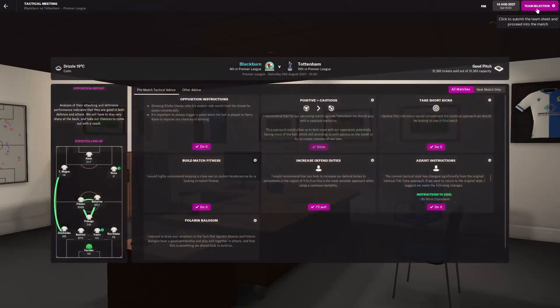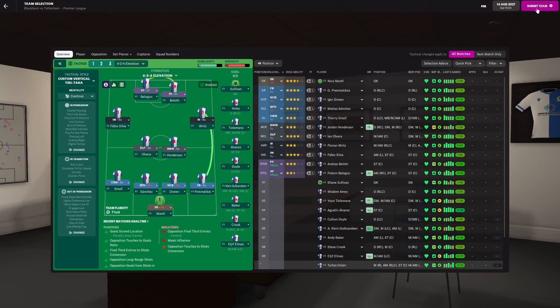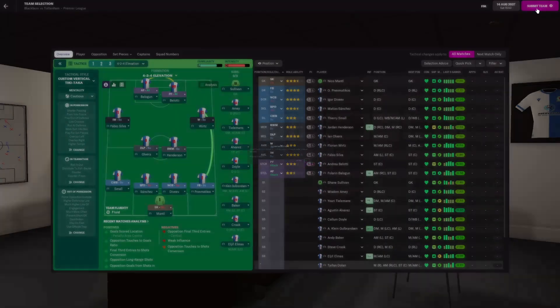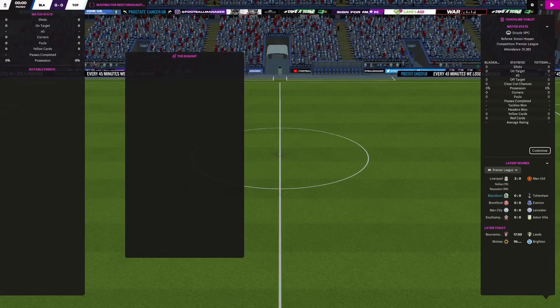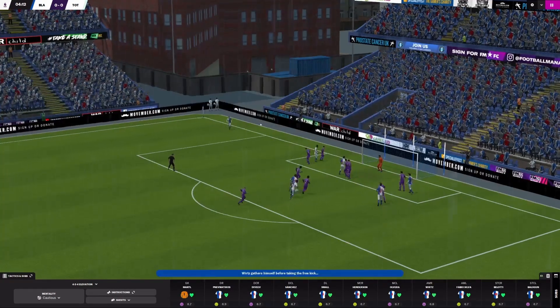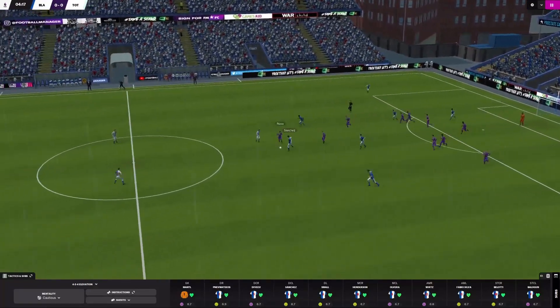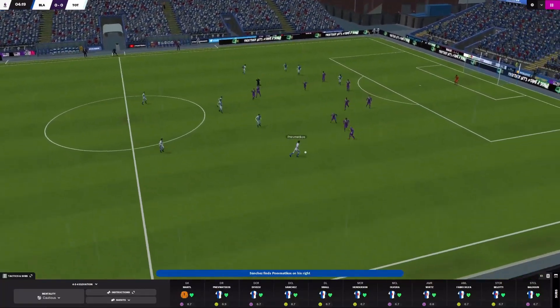You've seen all these screens before. We'll jump through to some match footage now so you can get a like-for-like comparison and see how it's different to some of the skins in the rest of the video. The first thing to note is that the club names at the top are just abbreviations, and by default, there's nothing on your Touchline tablet — it's really tiny in the corner and the dugout's just sat there. It's kind of a bit of wasted space above the rest of the game.